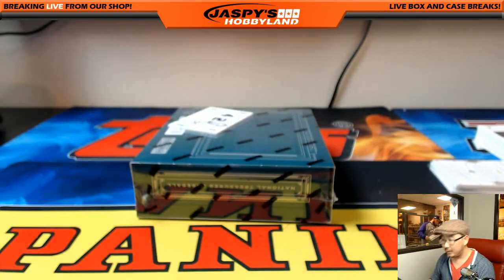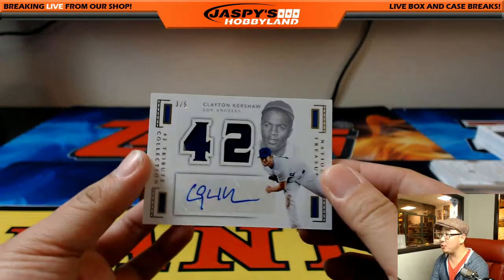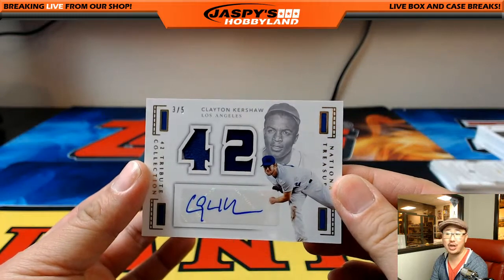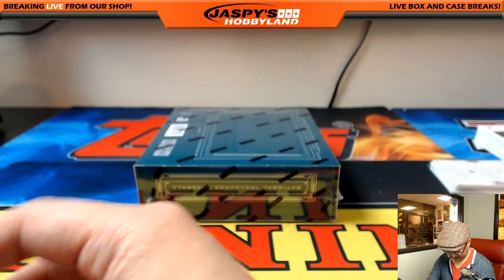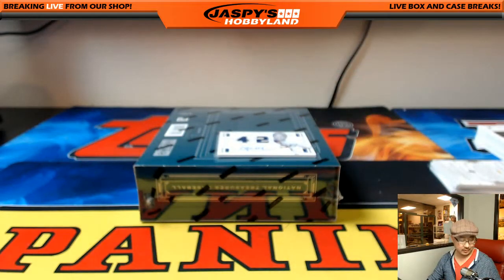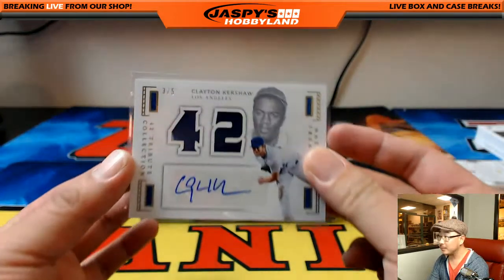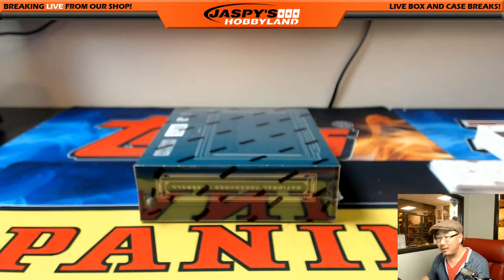Three out of five, two-color dual relic and autograph, Clayton Kershaw. Three out of five, Clayton Kershaw. Wow. And that's the coach — Paul Nixon with a hell of a break. A lot of his players are hitting right there. Nice one, coach. All aboard the Big Hit Express.